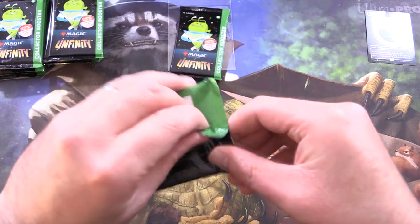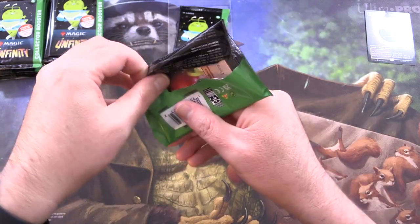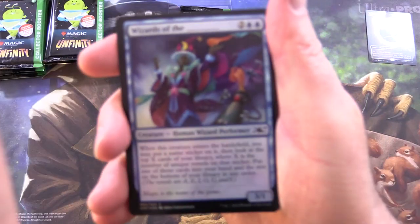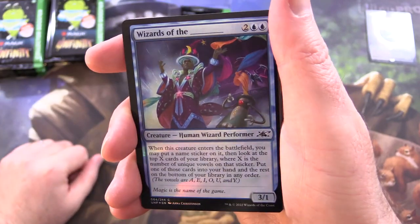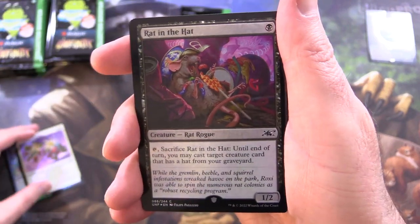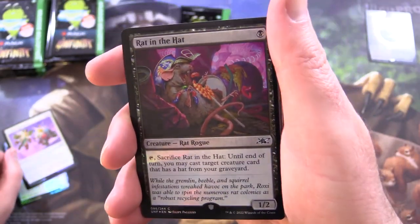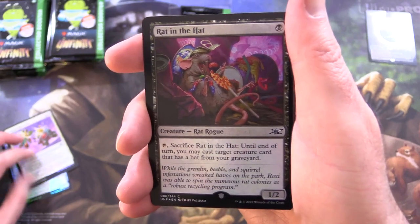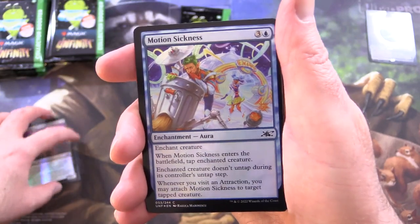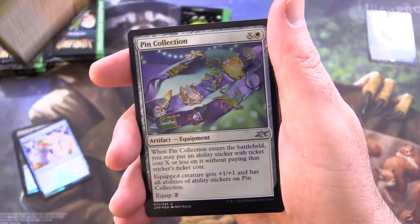So let's get into the first pack of Unfinity here. Have you picked up any of these? How did you do — did you get a bunch of Galaxy Foils? Just let me know in the comments below. Starting off here we have Wizards of the Something, A Good Day to Pie, Rat in the Hat. And you'll notice some of these have this little acorn symbol at the bottom — that means they're not legal in eternal formats. You'll also notice the black borders, so they used to be silver border cards, not this time. We've got Motion Sickness, Monoxone Midway Manager. So a whole bunch of foils here.